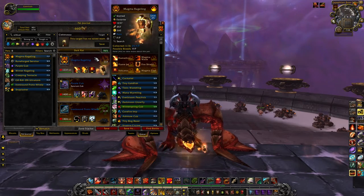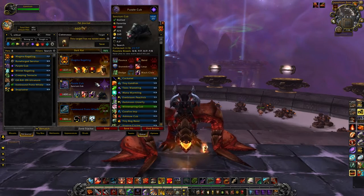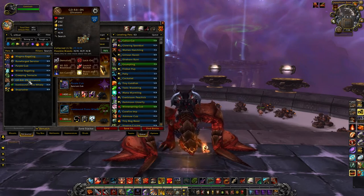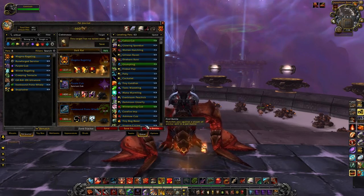Out of Ulduar, pick yourself up a Magma Rageling, a Sanctum Cub, and possibly the Tonk if you don't have a Darkmoon Tonk yet. But that'll do it for Ulduar.